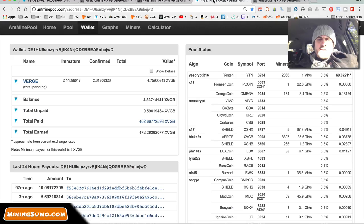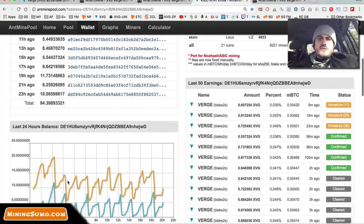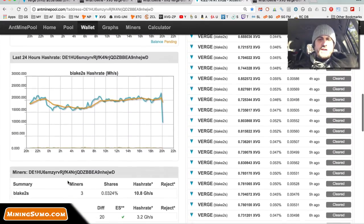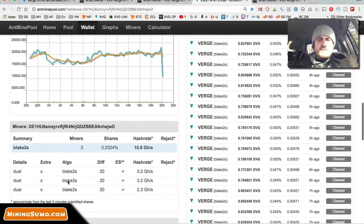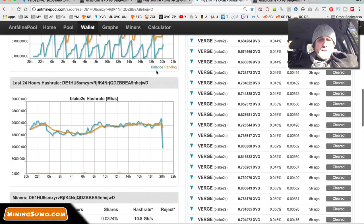Here's how much I'm making: in the last 24 hours I've earned 94.4 Vergecoins, and I'm mining it on six rigs — dual mining it. My hash rate is about 20 gigahashes. Right now it shows only three rigs mining for some reason — sometimes it just disconnects, maybe the pool goes down. You can see I'm just about 20 gigahashes, and each one of my rigs is pulling about 3,500 megahashes dual mining it.